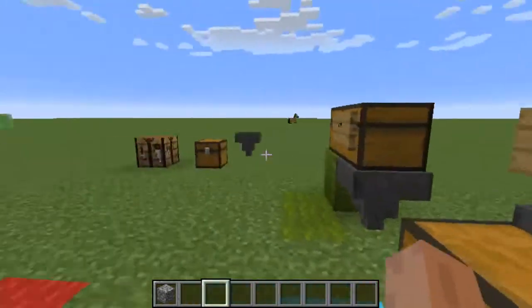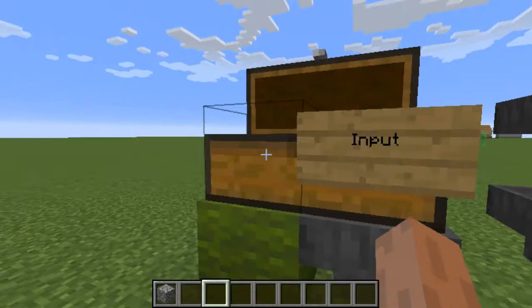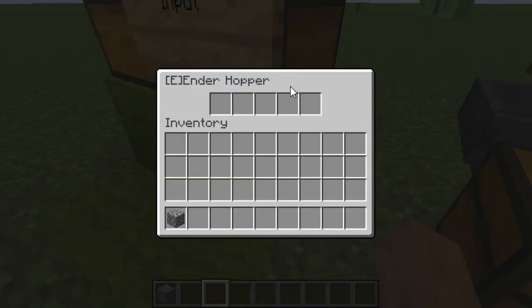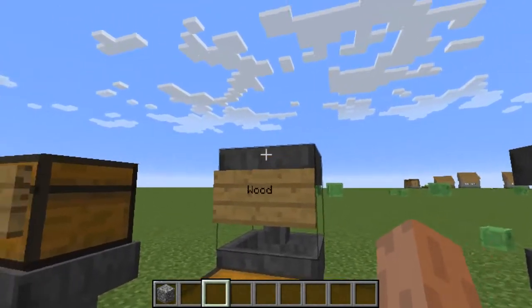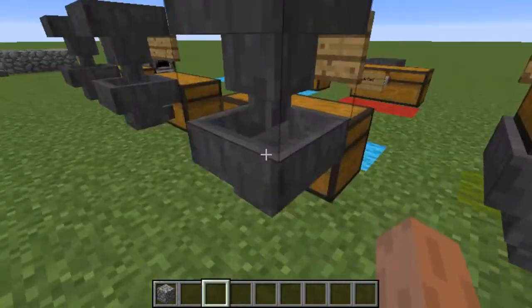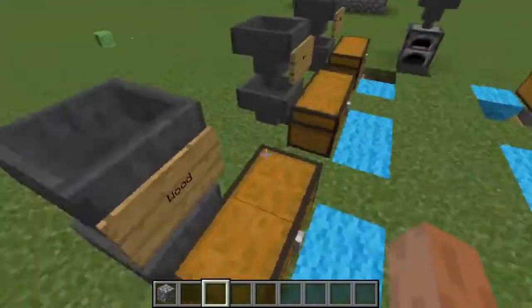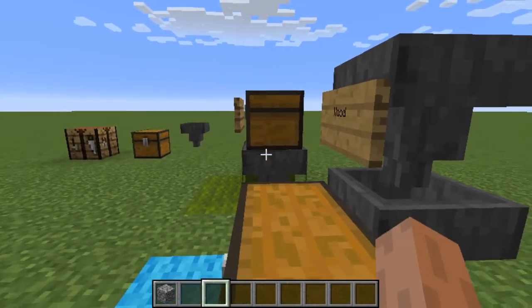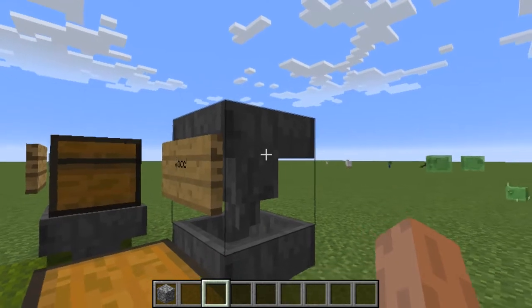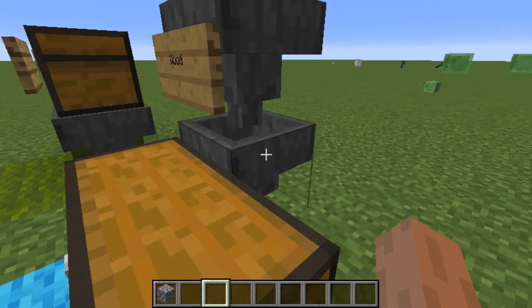Let's explain this somewhat complicated setup. What we have here is an input chest — it is empty — and that input chest has an Ender hopper underneath. That Ender hopper will pour items into the hopper labelled wood. The hopper underneath has a Comparable upgrade installed, and it has a whitelist of wood. Items will travel from the input chest into the Ender hopper, then into the Comparable hopper. If they match the whitelist, it will put them into the wood chest.